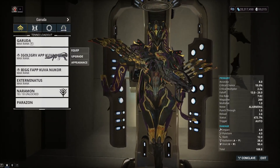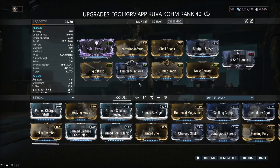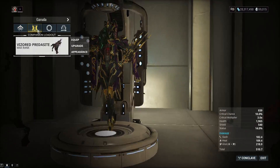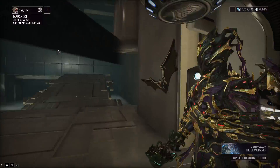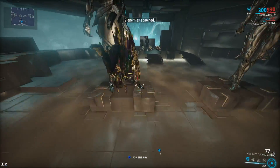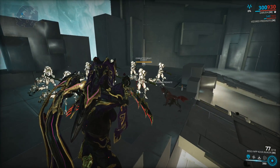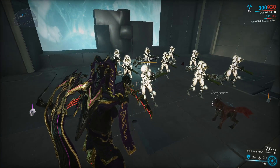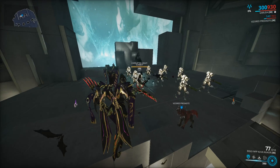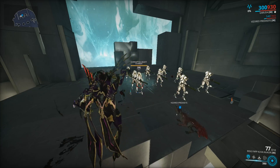The Mecha Overdrive mod takes your modded status chance from your primary into account when applying to companion abilities. We have the Laku Vicon, which is the highest status chance primary. With all those status chance mods we had about 295 status chance on the dog. Now without the stat stick we've got 14. Without a stat stick, it didn't even proc a single thing — let's try it again. Not a single thing. So here's my suggestion to DE: don't forget that these companions exist.